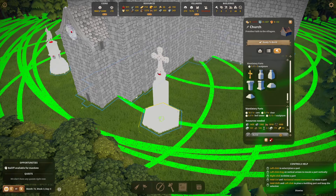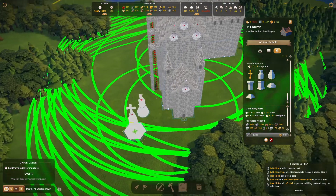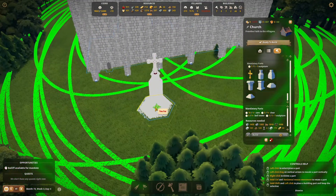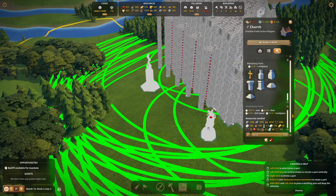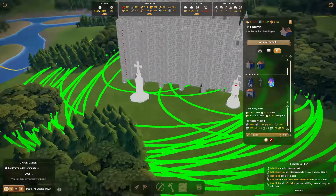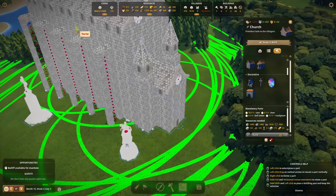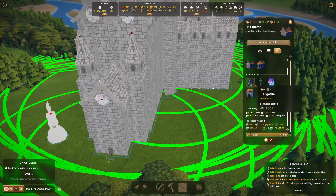Let's spin this around. There we go. That is a lot of resources — holy cow, that's a lot of resources. Can I do — oh, I can't do gargoyles on those things. I can do them on the steeples though — definitely on the steeples. Lots of gorgonzolas.